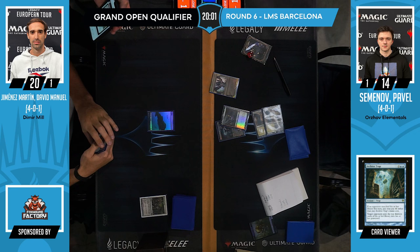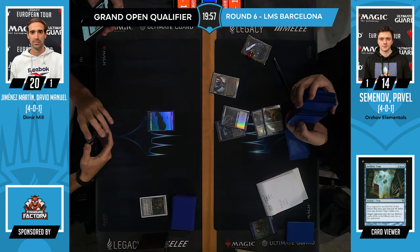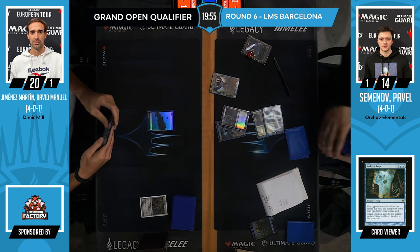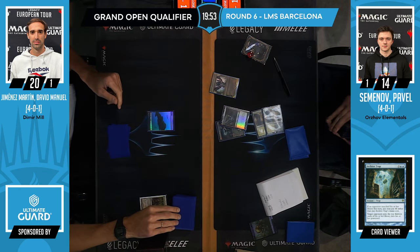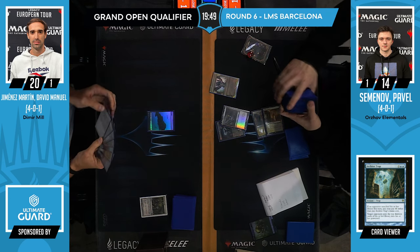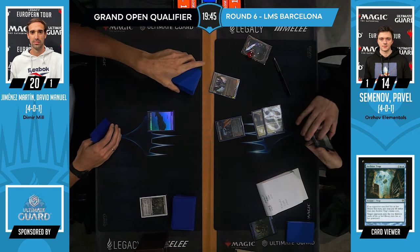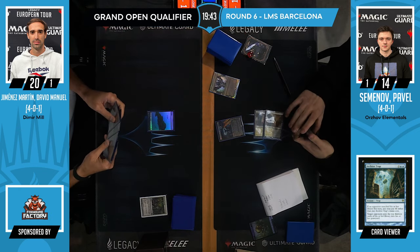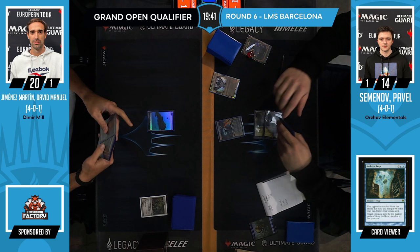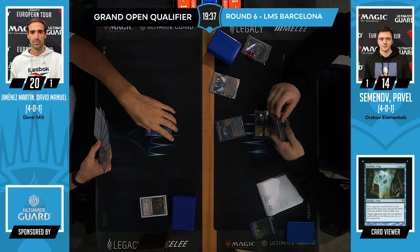Pavel deciding to go with the shock land here rather than the fetch land, just in case there is an Archive Trap lurking in Manuel's hand, and goes for a Stoneforge Mystic which resolves. That's certainly good news for Pavel. And this Kaldra — I think this is the opening you want: Thoughtseize into Kaldra. This is a really huge upside for Black-White because you either have the Scam draws or these unfair feeling draws.